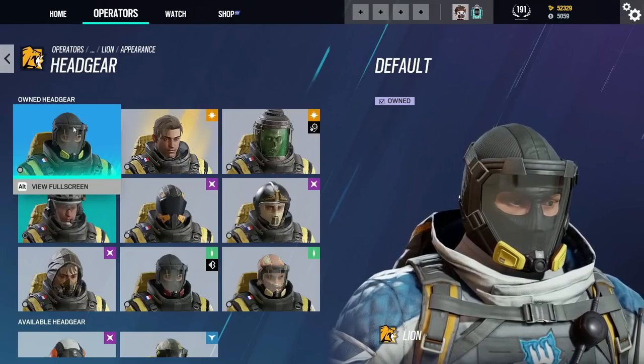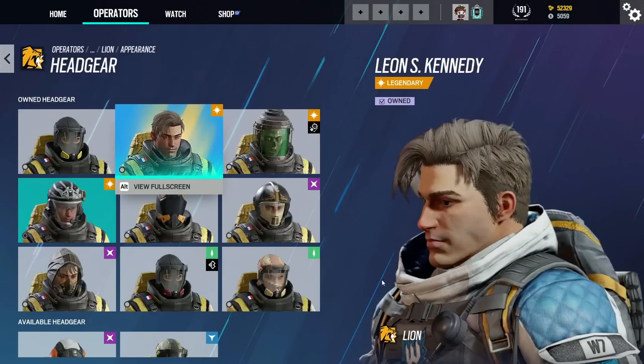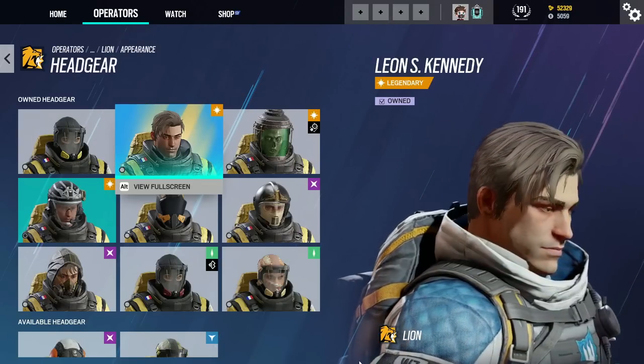Lion is another operator who launched with heavy gear covering his face — we can only really see his eyes. But since then his face has been revealed in his elite skin, his battle pass skins, and of course once again in CGI trailers.